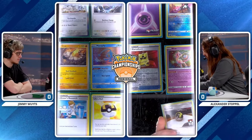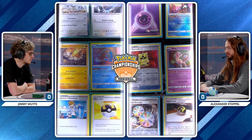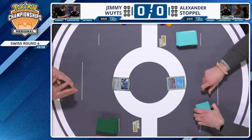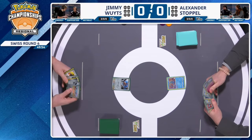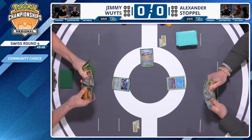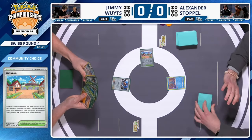Ballistic Beak does 10 damage plus 30 for each damage counter on it. With Zooming Draw you're putting damage counters on as you get consistency, and with Steelix using Earthquake to ramp up damage as soon as possible, there are so many options for very good single-prize attacks. The prizes show one Onix for Jimmy with a Manaphy and a Steelix. Jimmy is going to start by putting the Artisan Stadium into play, which lets him grab any basic non-rule box Pokémon.